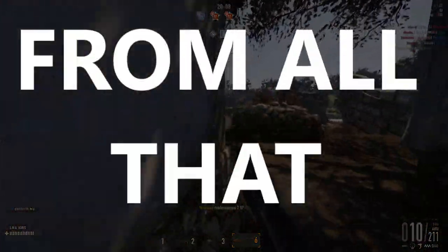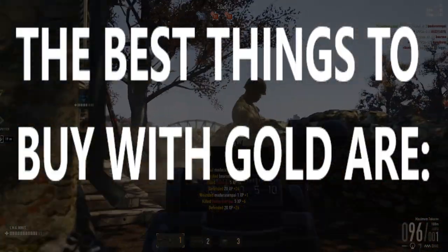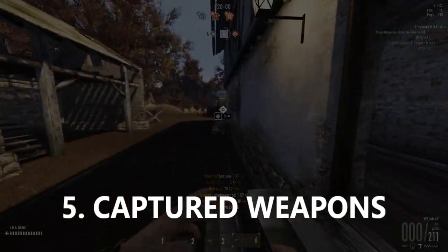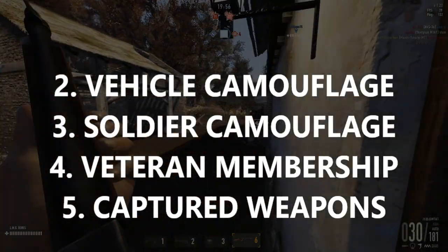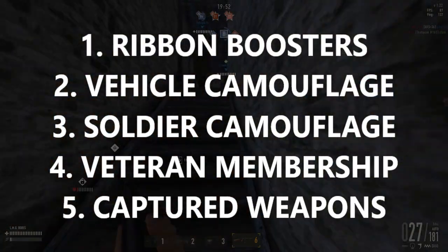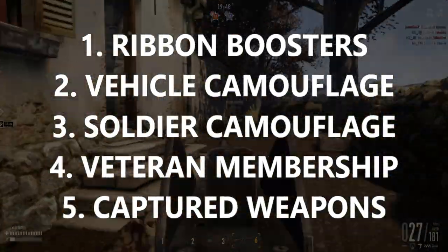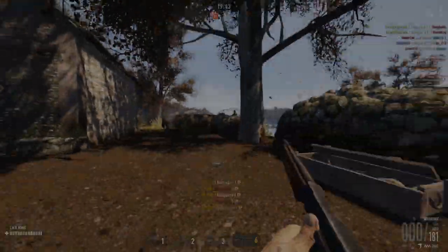So from all that, we conclude that the best times to spend gold over credits are when buying captured weapons, veteran membership, camouflage — especially vehicle camouflage — and best of all, ribbon boosters, which not only have a high CPG but are very useful and very cheap, meaning you don't need to save up a huge amount of gold to buy them the way you would with a captured weapon.